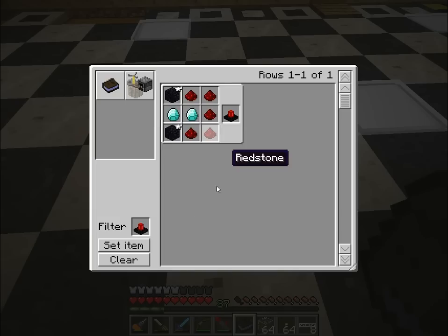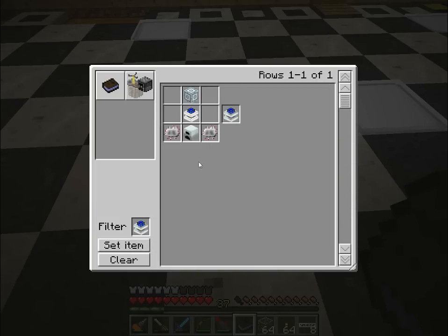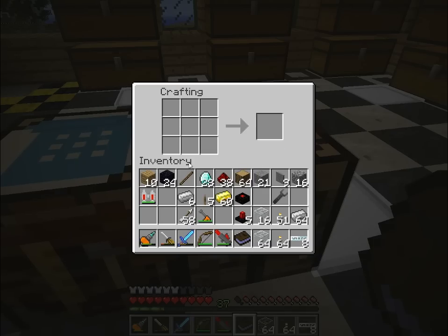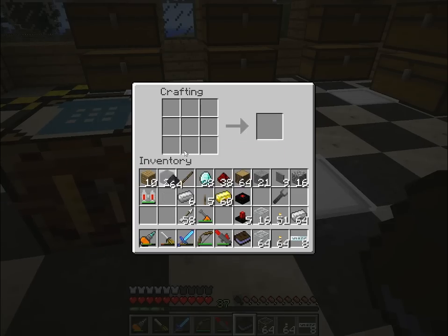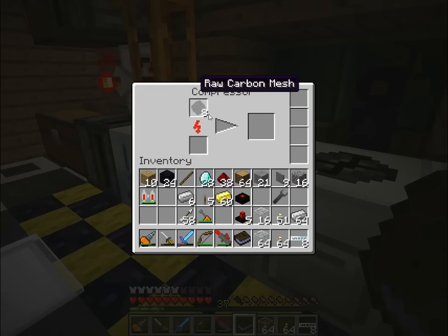Now then, I'm going to power these with electric engines. I'm going to go with a medium one, so I'll need a generator, two circuits, an advanced machine block, and a combustion engine. So let's go ahead and get the stuff for the advanced machine block. I don't already have any of those - doesn't look like it. Let's just make a whole bunch. I'll need more later - get those cooking.